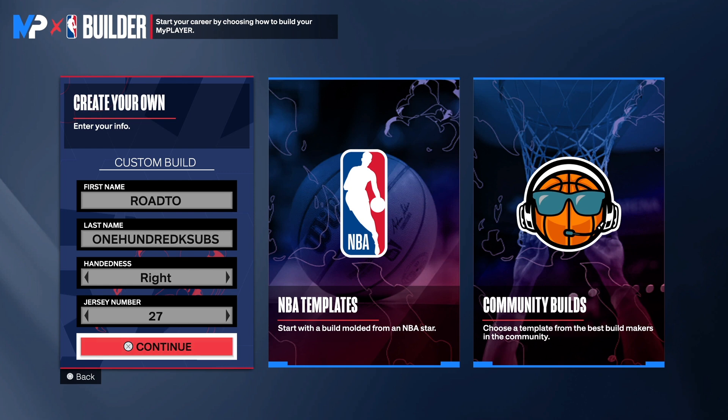This build right here does get contact dunks. You get posterized on silver with this build. You will get a 92 post control, so you already know — when you get in the post, you're going to put somebody in the blender. You got good 3-point shooting, good mid-range shooting with gold midi magician. You also have good ball handling, you can get your own shot. And we do have defense — anchor on this build. You got shot blocking, you got perimeter defense still, and we have some rebounding on the build. So make sure you guys watch the video to the end so I can show you the masterpiece.